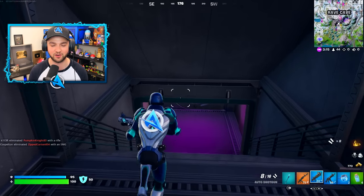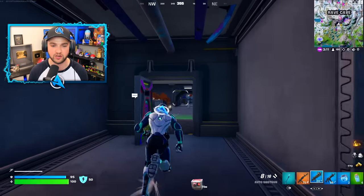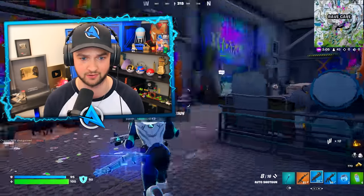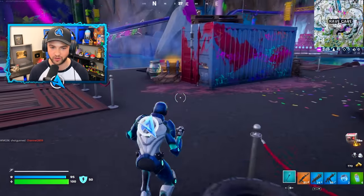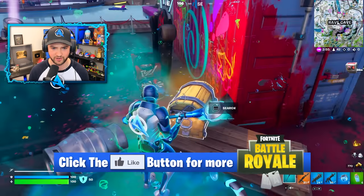Heading down to where the old bunker used to be, there is no longer a key card, but you do need two players to get it open. In solos, we know that's not going to be easy. Let's see what we get out of this chest — a legendary hammer assault rifle, the brand new assault rifle. We're going to see if it's better than any other assault rifles in the game.